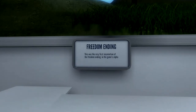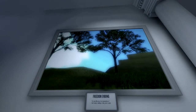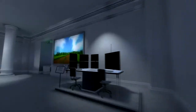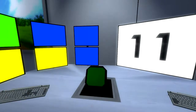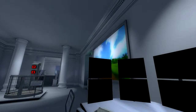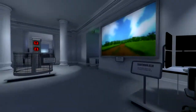Freedom ending — this is the very first incarnation of the freedom ending in the game's alpha. Doesn't look like much — there's a massive wall there, but okay. Countdown desk — one of the desks from an early version of the countdown ending.